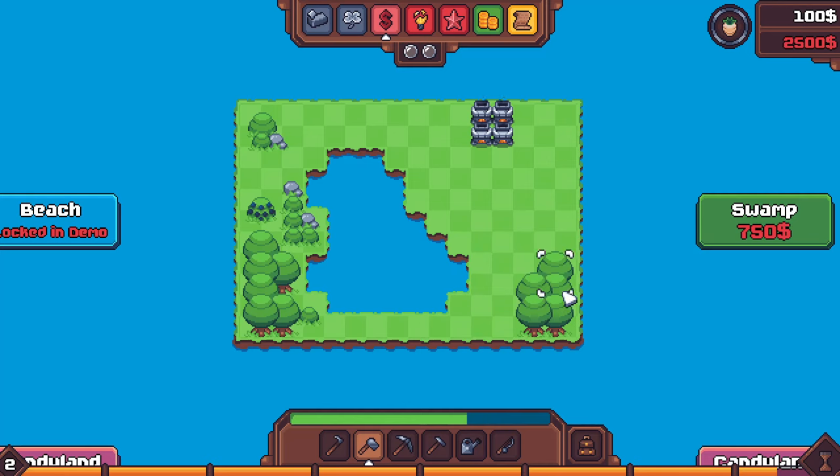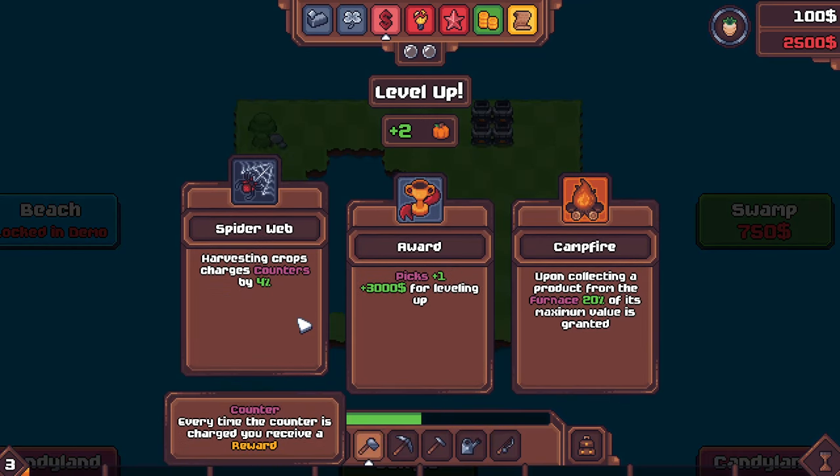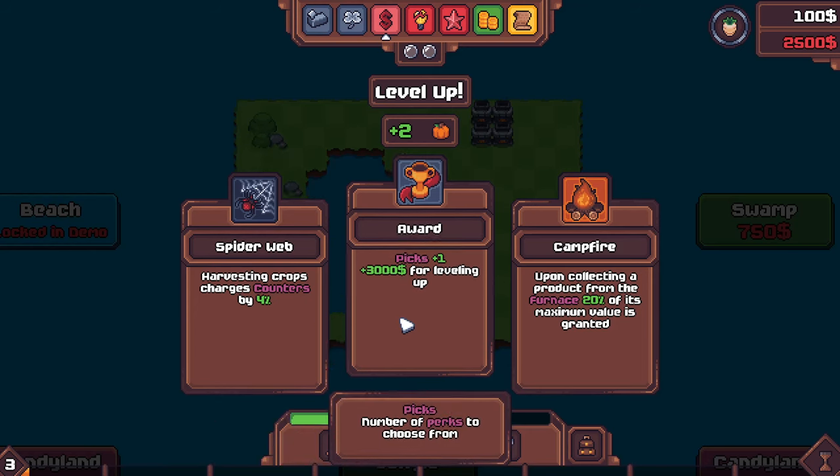I've got $100. I need to earn $2,500 to complete the first week. I just leveled up. Options: harvesting crops charges counters by 4%, picks plus one, or $3,000 bonus for leveling up. So next time I level up, I'll get a bonus of $3,000 — that could be handy. Upon collection from a furnace, 20% of its maximum value is granted as cash. That could be good.